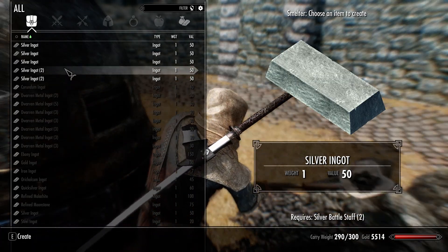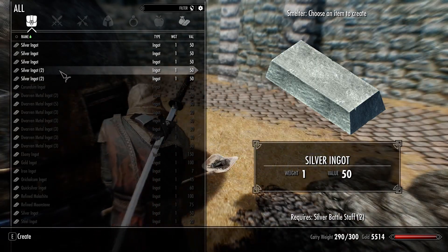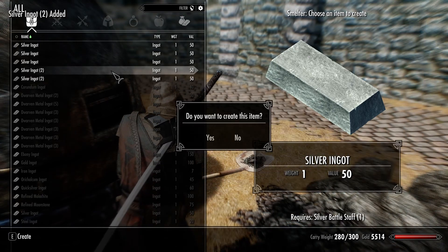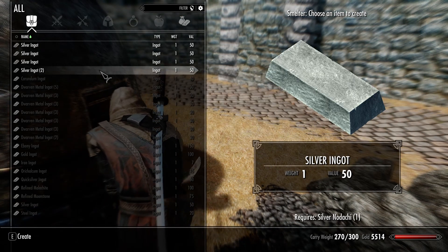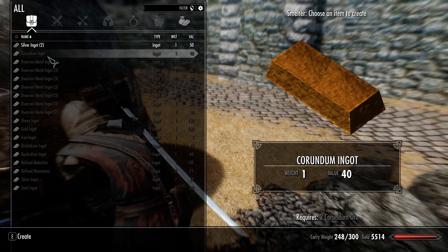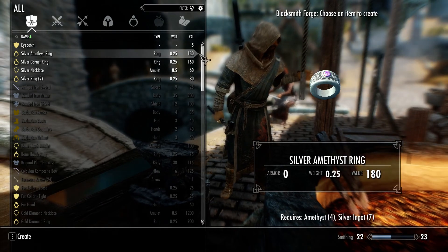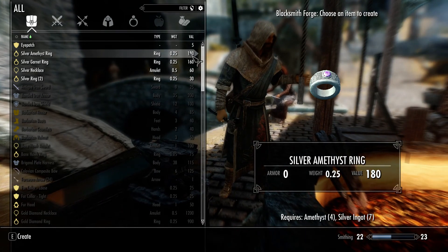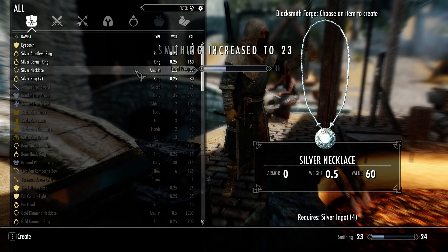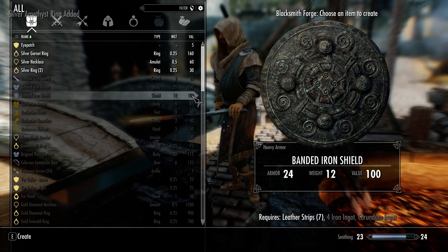Let's see what we can melt - I accidentally melted the weapons that I got. But maybe I can melt the silver battle staffs. Silver katana I can melt as well. Let's see if I can create something with it - yes! Look, that's what I mean - silver amethyst ring! I can create actually a couple of them. I'm making money - I'm making a lot of money like this!